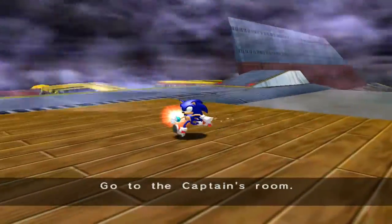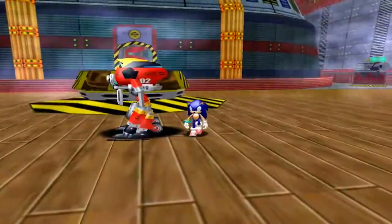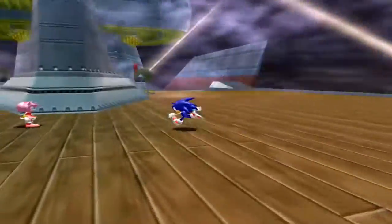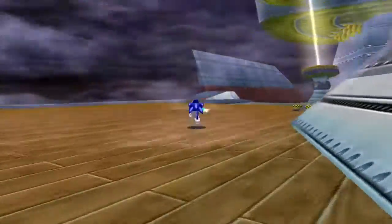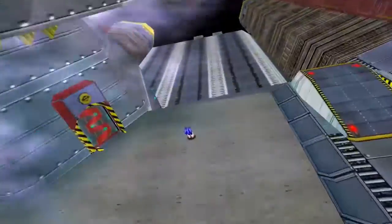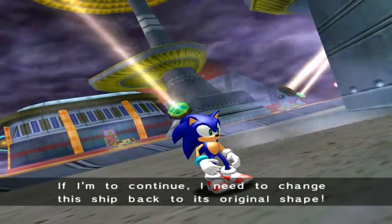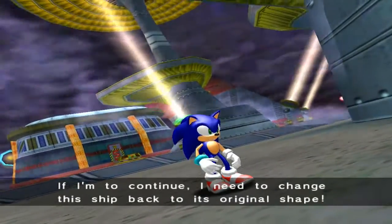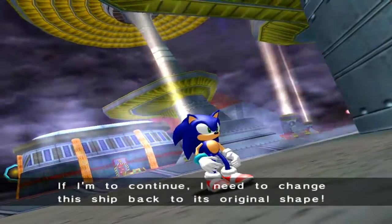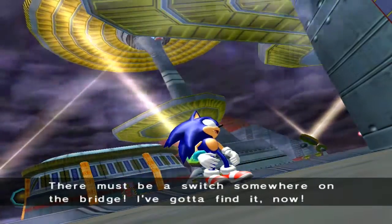Go to the captain's room. What's up guys, it's Daz here, but you don't really care as the ship is losing altitude and we're gonna go take care of Eggman. If I'm to continue, I need to change this ship back to its original shape. There must be a switch somewhere on the bridge. I've got to find it now.